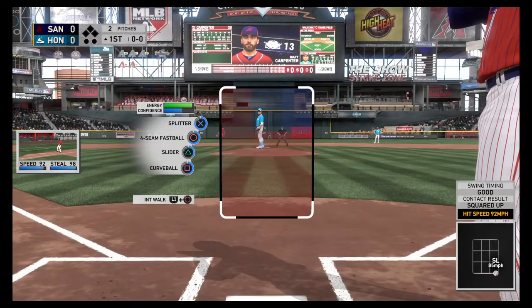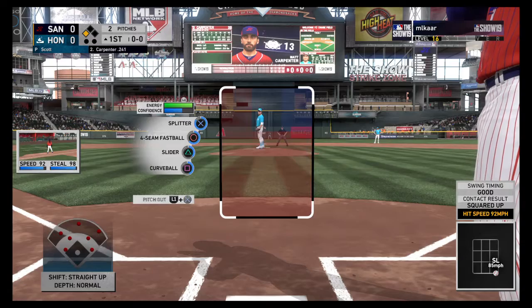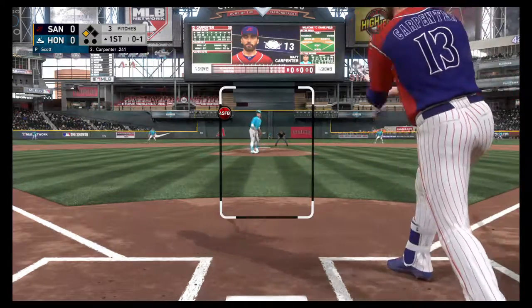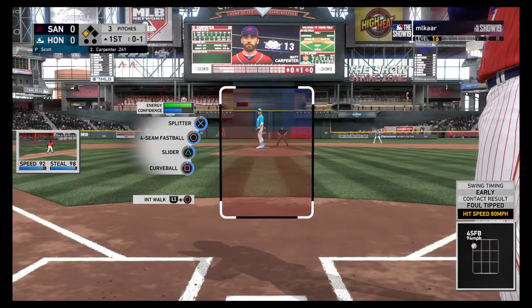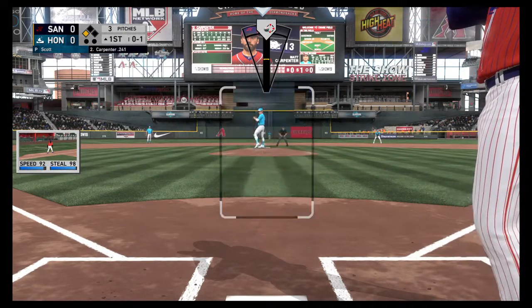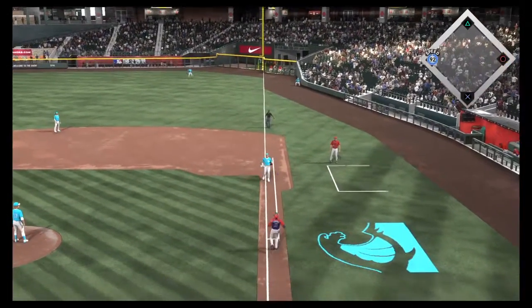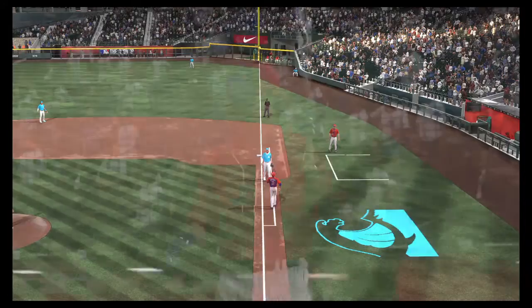Here's Matt Carpenter. RBI chance early on here with the man at third following the leadoff triple. First pitch on its way and he fouls this one off. Now the 0-1 — a bullet to first base, and the runner gets back. No double play.